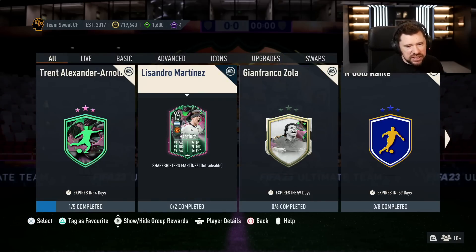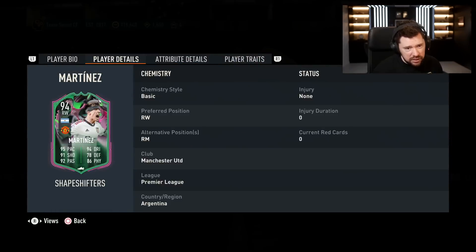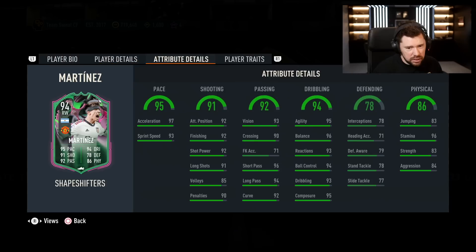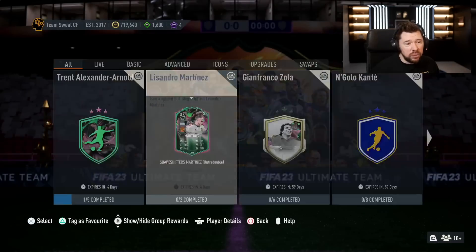We've got Lissandro Martinez at right wing. 5-star skill moves, 4-star weak foot. High, high work rates. Left foot. Finesse shot trait and flair trait. That's a crazy card. Free kick accuracy is low, but who cares? Defending is even good enough to pop an anchor on him or a sentinel or a backbone and run him at centre-mid. That's a wild card.